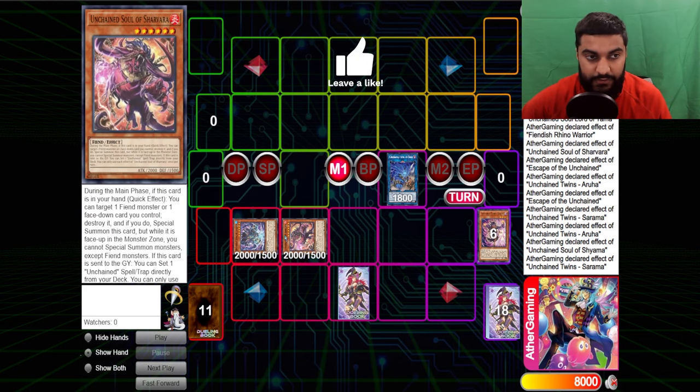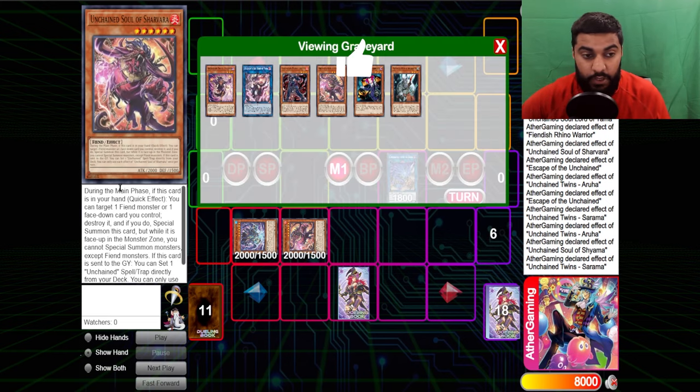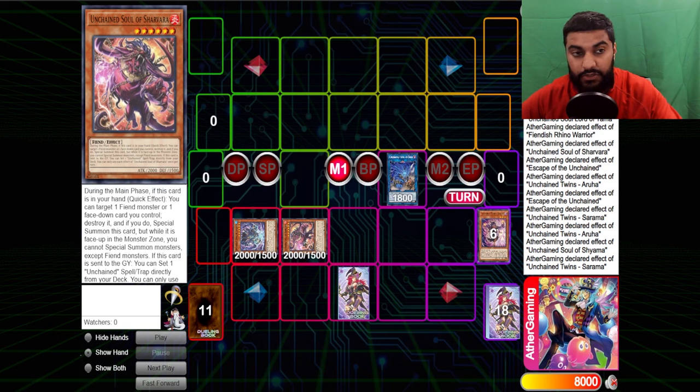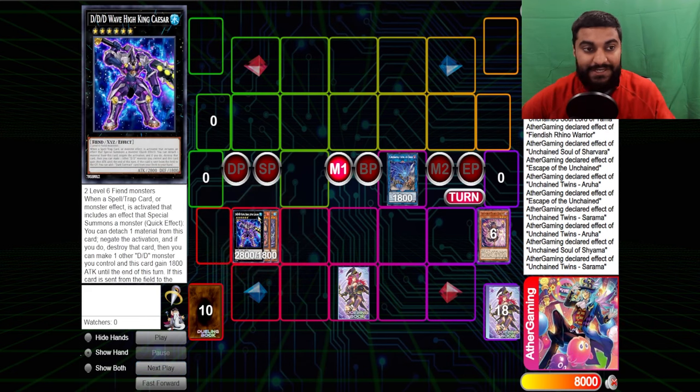From here we go ahead and summon our two level sixes. It's always important to get the Rank 6 XYZ out, and specifically you want Red Dog. Red Dog has the effect where if this card is sent to the graveyard, you can set one unchained spell/trap card directly from your deck. This is really important because during your opponent's turn you can actually detach it as material and get its effect. You guys will see what I mean because right now we're going to summon out DDD Wave High King Caesar.